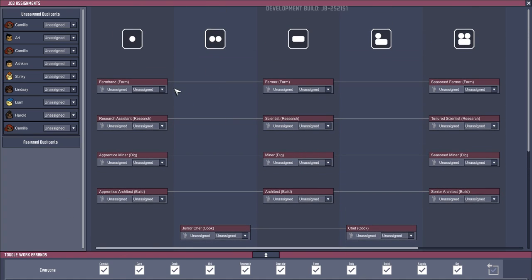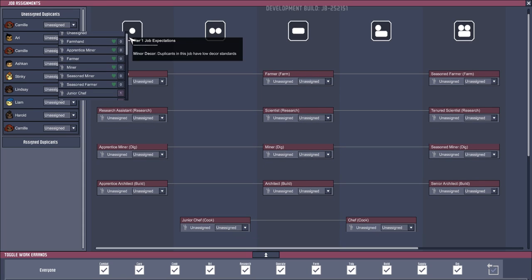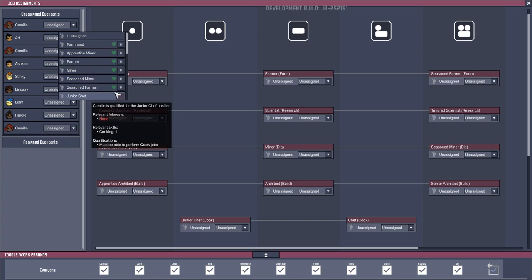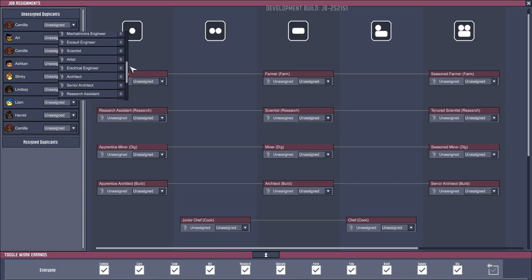First of all, you can assign people to the job. If you have a look at this little list — let's take Camille for instance — her stats are not particularly high. She's got a couple of ones, zeros, and everything else, but she's got some certain interests: being a farmhand, a miner, a farmer. Even though she has no skills in those areas, if they have an interest they will pick up skills quicker — and of course that would be even quicker if she had a good learning stat.